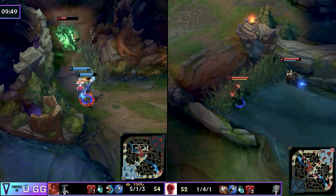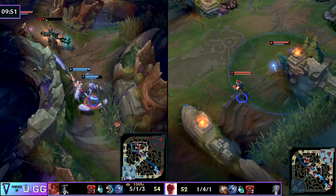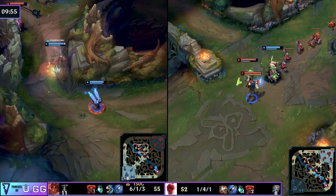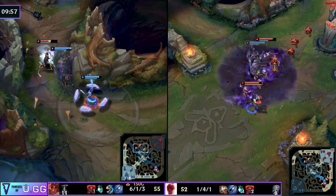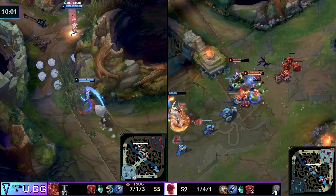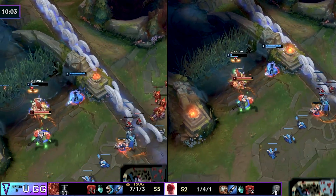Making sure your champion can match up well and has the mechanical ability to outplay the enemy, as well as acknowledging that you might need to rotate around the map to different lanes depending on their lane states — help get those tower plates, help burn those summoners. Ignore your camps sometimes and just go straight in and gank again, but don't forget they exist.